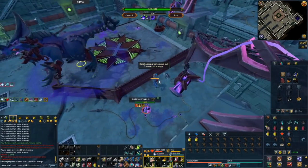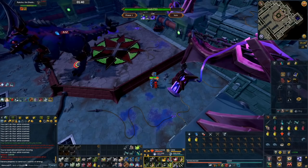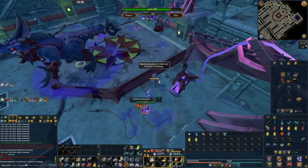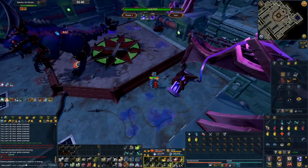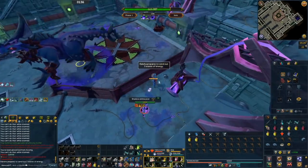There are certain times you should use Devotion the most. For example, in the Raksha fight, when he channels energy and blasts 5 waves at you, you should definitely use Devotion there so you can block all of the incoming hits.